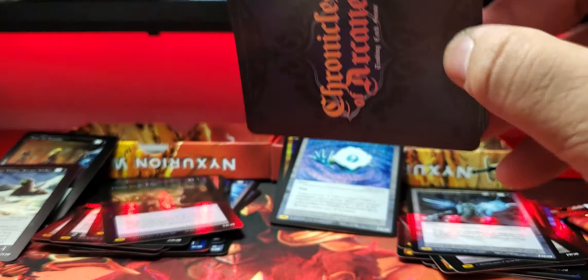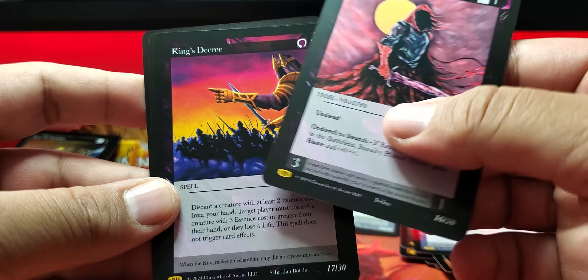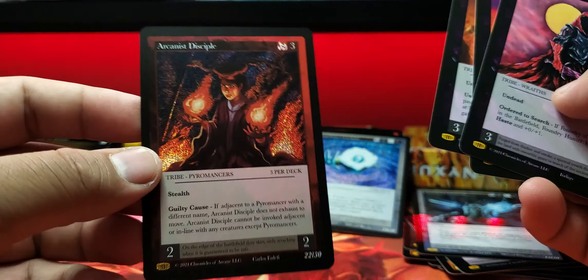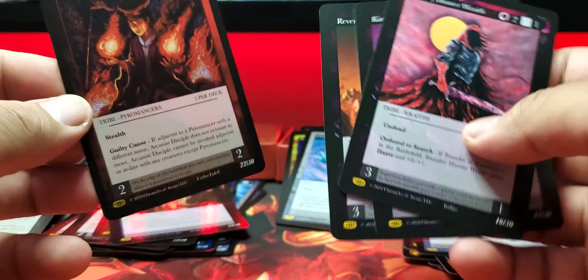This one has a Master and an Arcane Rare. Foundry Hunter Wraith, then it goes to 17 — so this is going in order — then 18: Revenant Captain. Got Arcanist Disciple, Full Holo. And that is 22, so it's not going in order for the Holo.